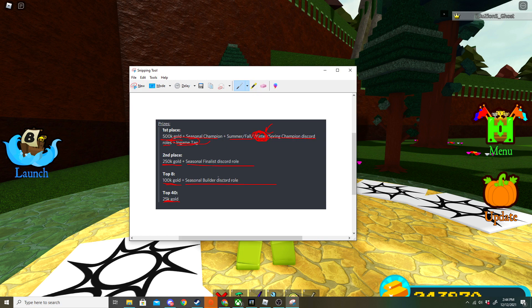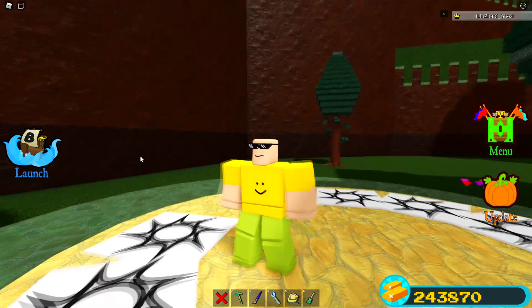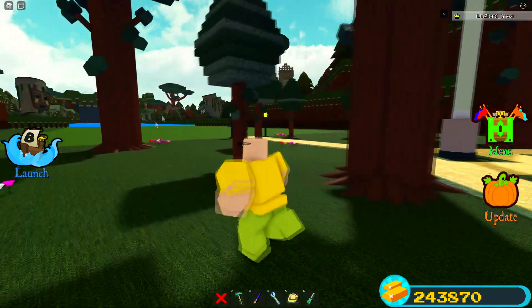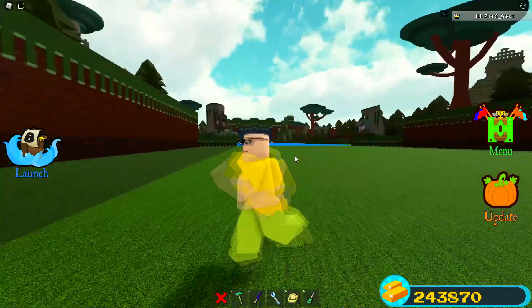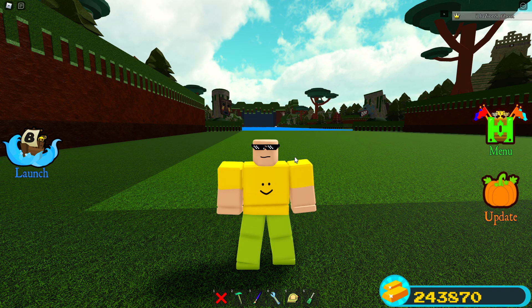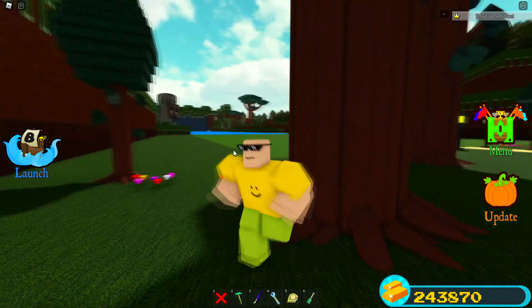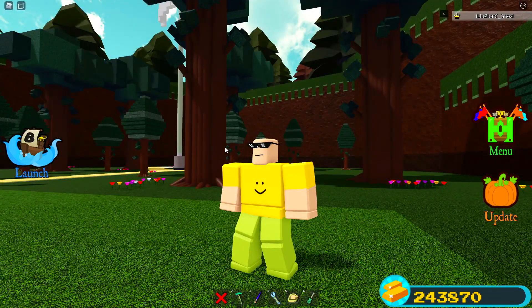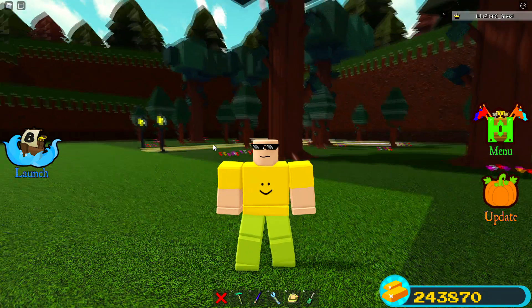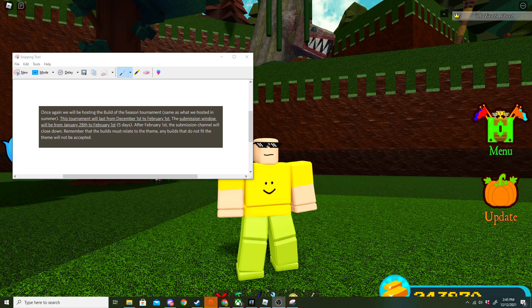You also get an in-game tag — it probably says 'Champion' or something like that — and then a seasonal finalist Discord role and a seasonal builder Discord role. So basically what is happening here is you have to make a build and have it be winter themed. You can make it Christmas themed, like a winter wonderland, or something like that. Then you submit it on the days I'll tell you in just a second, and people in the Discord server vote on it. If your build gets the most votes, you win — though there are finalists and semi-finalists, so you have to go through quite a few rounds.